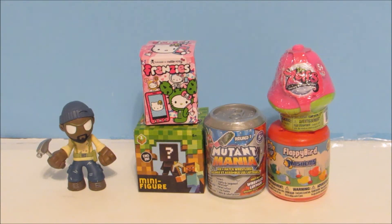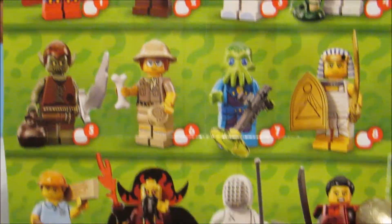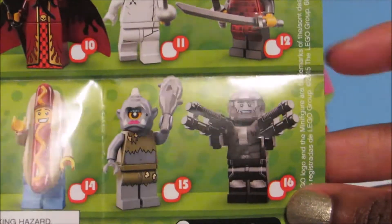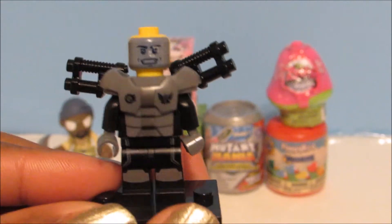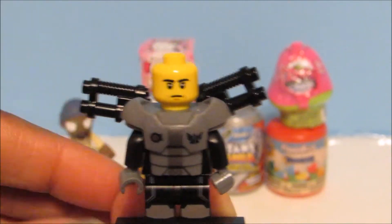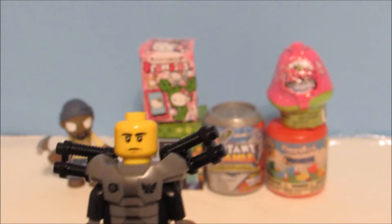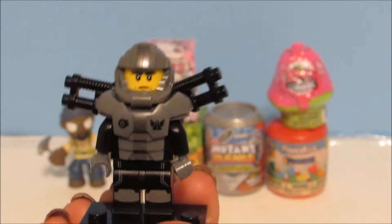I got this character before. I'll show you the code for anybody that wants it — first come first serve. Here is the checklist — these are all the characters. We got the Robocop. Here he is — I've gotten him before. I didn't put his helmet on just to show that he comes with two faces and two guns that you can put in his back or he can hold them. His helmet you can just place on top of his head. Pretty cool figure.